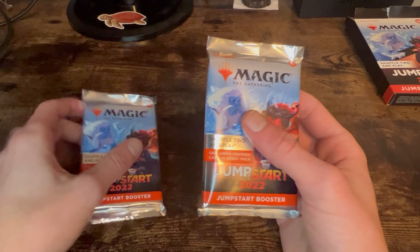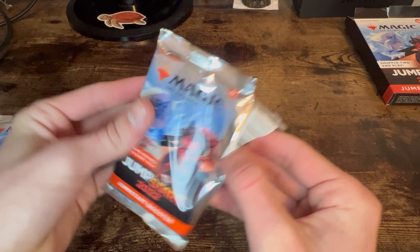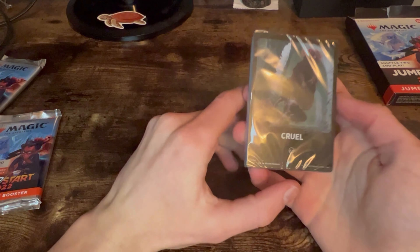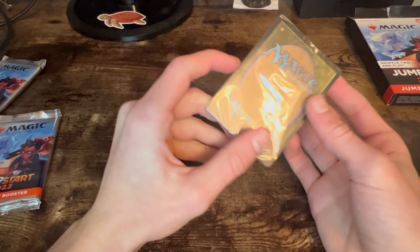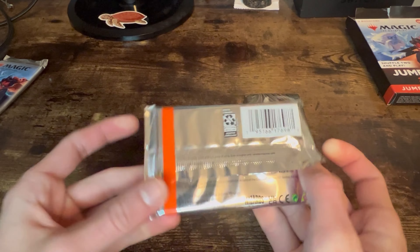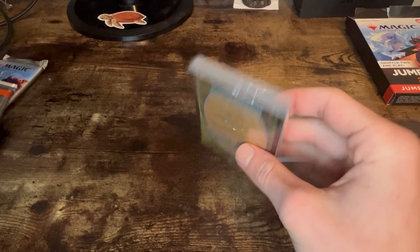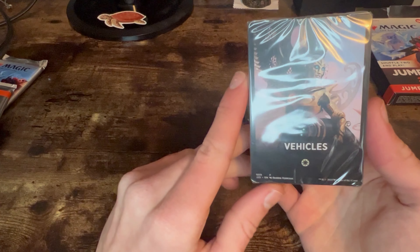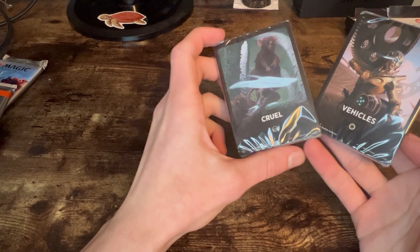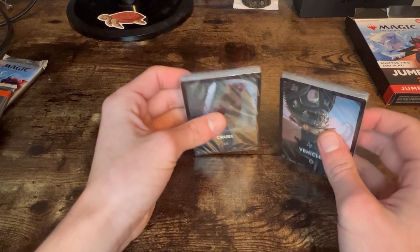Now let's open these up and see what we got. So the first jumpstart pack's theme is Cruel Black, and they are double-wrapped within the pack. Then we have White Vehicles — interesting. So this is what our deck is going to be: black-white Cruel Vehicles. Let's open these up and see what's inside.